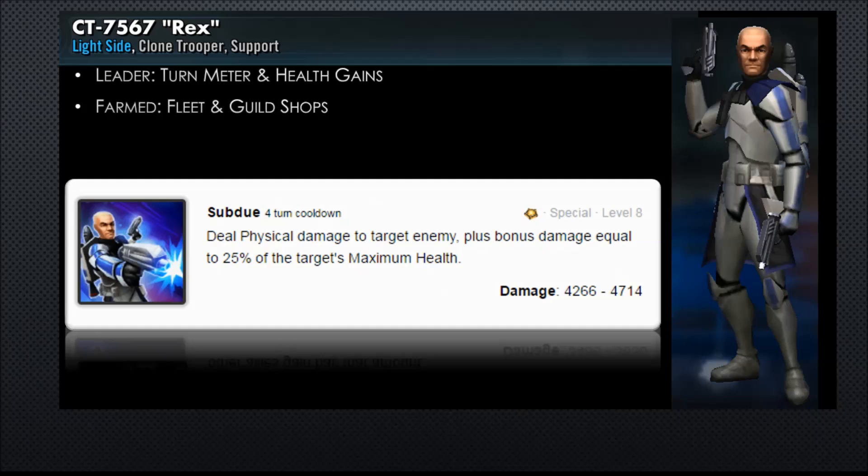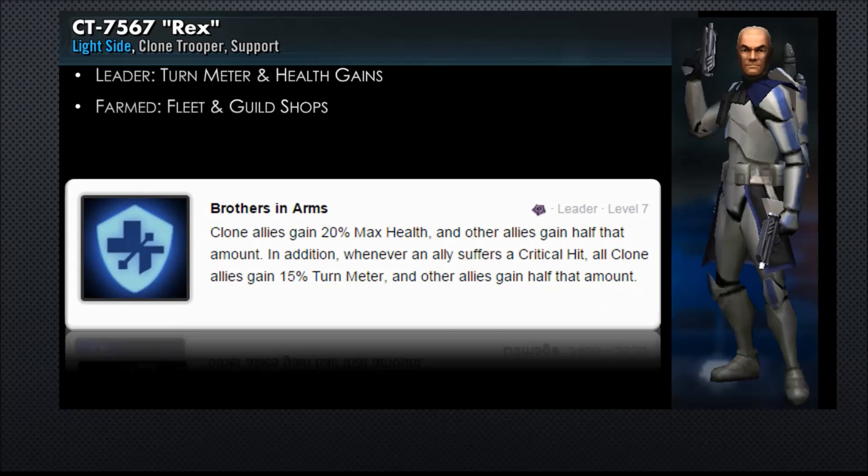And that Tenacity Up is no joke — that's the best thing about this dude. Along with that, he's bumping up everybody on the crew. It looks like 30% turn meter because most of the dudes are not clones, and an additional 5% turn meter since it's half for non-clone dudes. Then he has his Subdue — another special. This deals physical damage to a target enemy plus bonus damage equal to 25% of the target's max health. And then his Leadership: clone allies gain 20% max health, other allies gain half. Whenever any ally suffers a critical hit, all clone allies gain 15% turn meter, other allies gain half — so about 7.5% turn meter gains whenever your dudes take a critical hit.